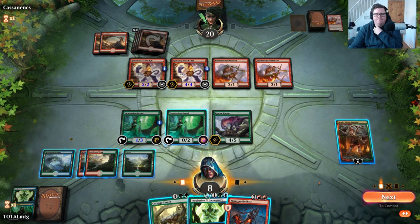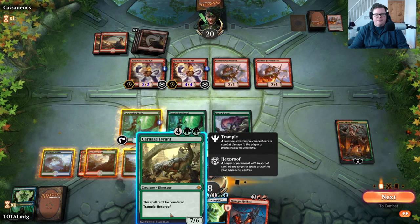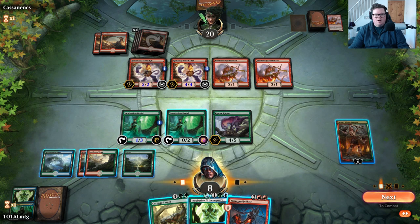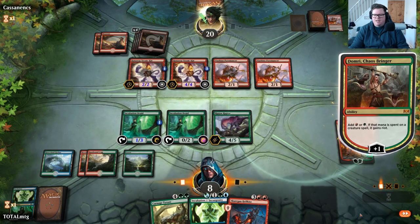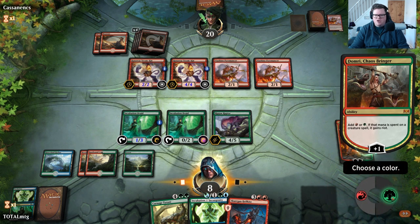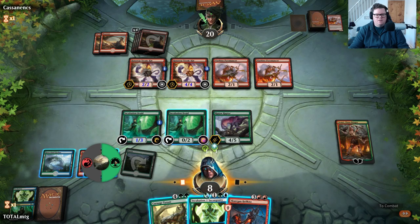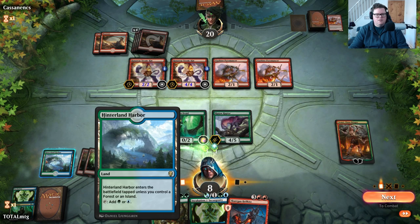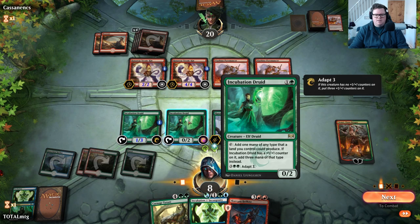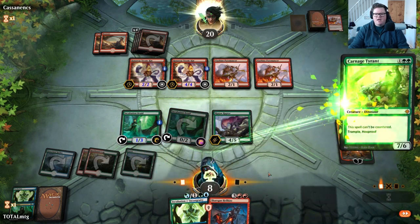Oh it's gonna be very hard to survive. Two damage okay. Land — that's good, that's what I want to see. We've got big Ripjaw Raptor there; they might still all attack in though. Are they holding back? Hellkite is nice. We can start knocking creatures down by playing Hellkite next turn. Playing Carnage Tyrant would mean doing that — we could exile it too. I think we're going to plus Domri, add a green mana.